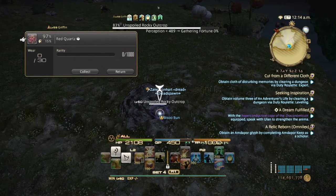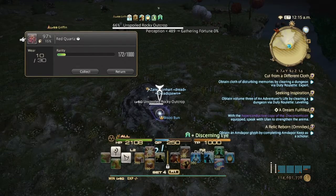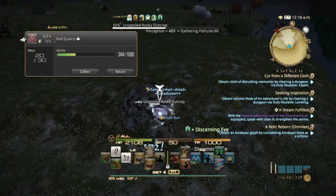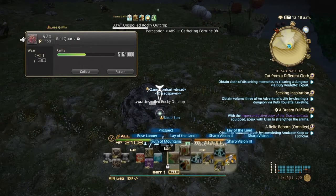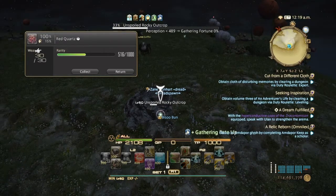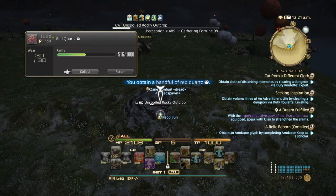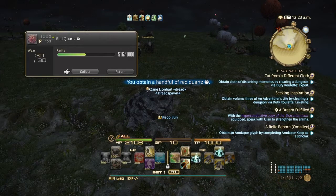And you do the same rotation again: Discerning Eye, Methodical Appraisal, Discerning Eye, Methodical Appraisal, Discerning Eye, Methodical Appraisal, then Sharp Vision — which is the Miner equivalent of Field Mastery — and then you collect. That one scored really high.